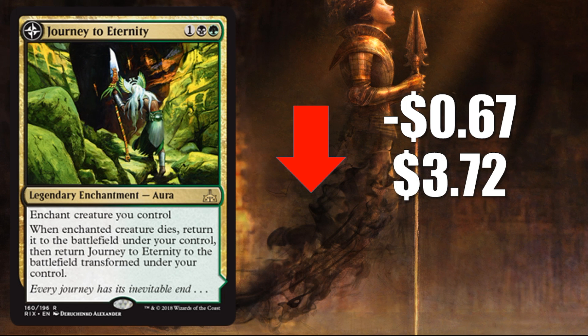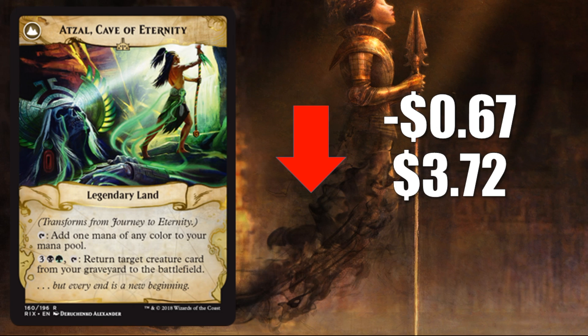Number 8, Journey to Eternity, down $0.67 to $3.72. This card is actually really sweet and does have a lot of potential for the future. I'm just afraid that the current Standard situation isn't going to play to this card — there aren't enough pieces for a reanimation Graveyard Matters strategy to take hold right now. But the light Graveyard Matters theme in this set may be a throwforward to things coming in future sets, maybe Dominaria, with Flashback or a reanimation sub-theme.